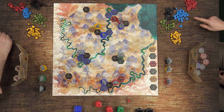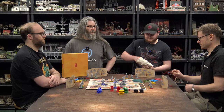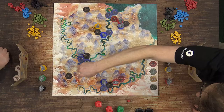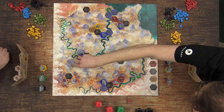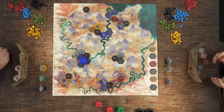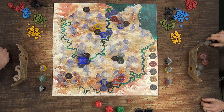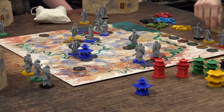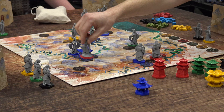Speaking of pagodas, I want to create one. I'll put that tile there and there. Do pagodas go down automatically when you cluster things like that — when you create a triangle of three tiles? Yes. And for my other action, I'm now claiming two — one for laying the tile and one because I've got a pagoda.